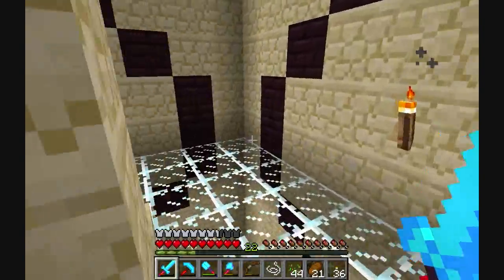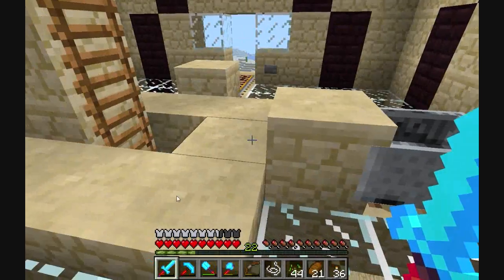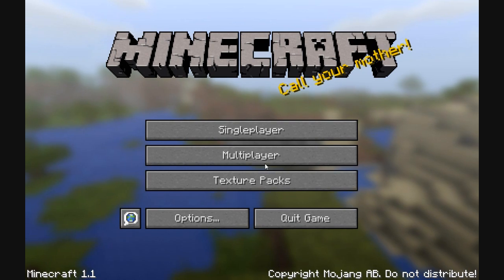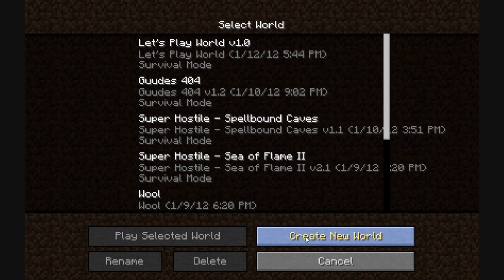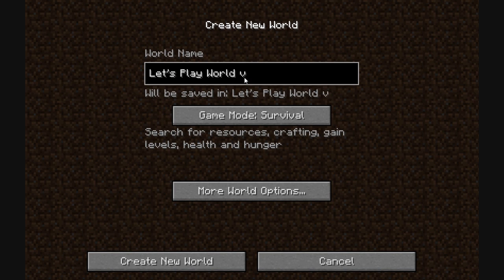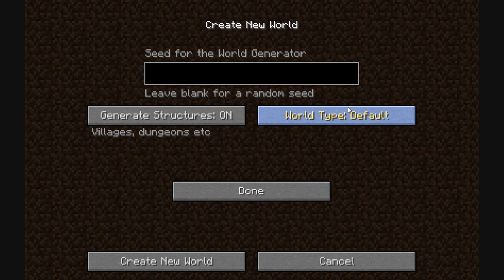So I shall be starting a new world with you guys, and we can do that right now. Let's go in — we can change the languages here, not that I'm going to. I have changed this one to Let's Play World v1.0, and let's make a new world called Let's Play World v1.1.1, because it is version 1.1. You can also go in and change the world type to superflat now, which has a bit of a slime problem.